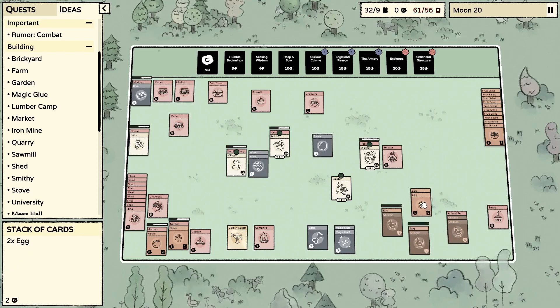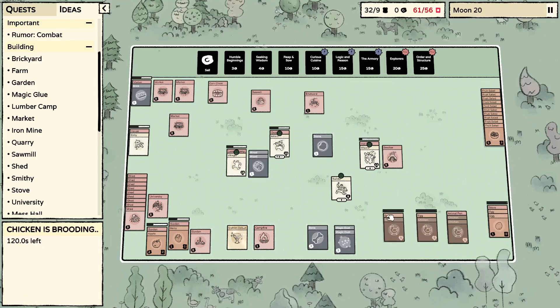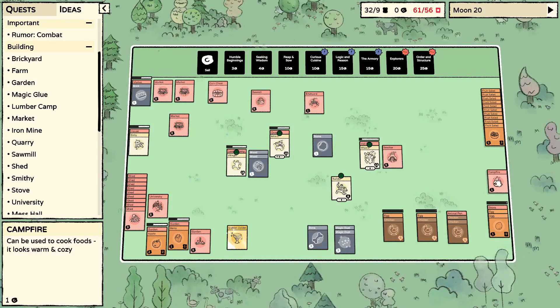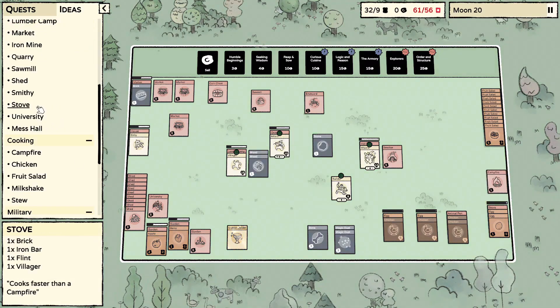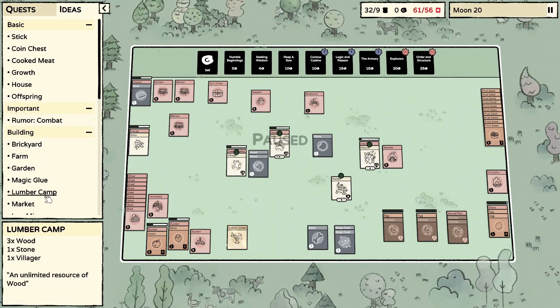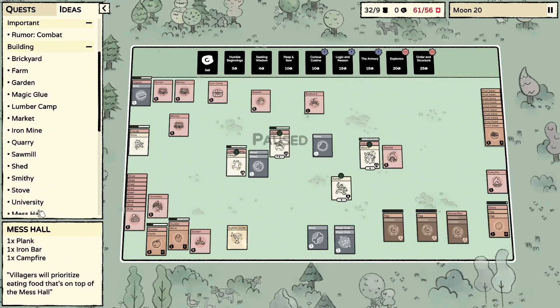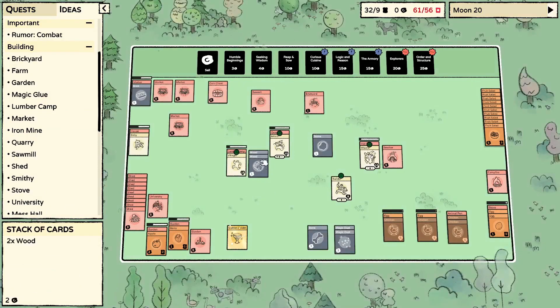Once we get serious egg production going we're going to need many stoves, so let's get an omelet cooking right now. I'll put this campfire over here — we're going to turn that into the mess hall at some point. I think it's one plank, an iron bar, and a campfire.